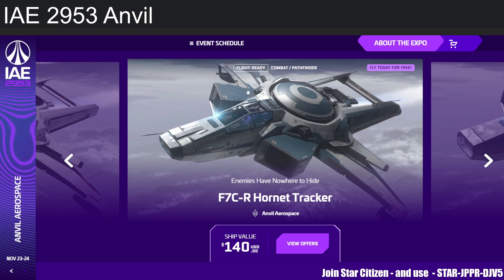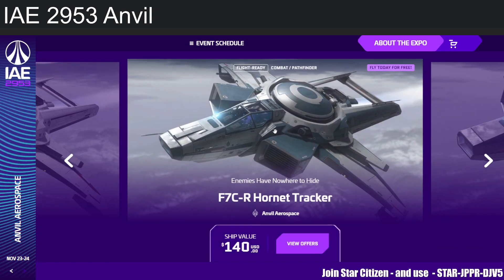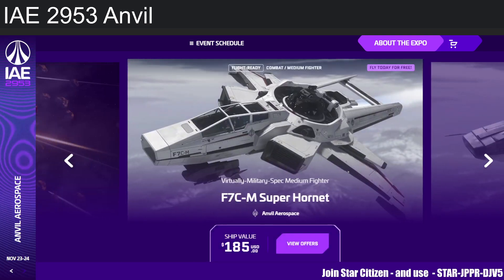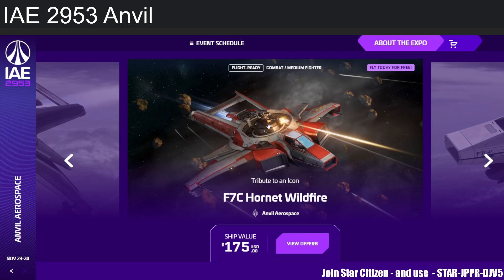We also have the F7C-R Hornet Tracker at $140, which is the scanning variant of the Super Hornet. Then there's the Hornet Ghost — the stealth version. The middle section of the Hornet is swappable: the base is cargo, the Tracker has a better scanning suite. The Super Hornet and Wildfire have a ball turret which can mount a size 5 weapon — that's awesome.